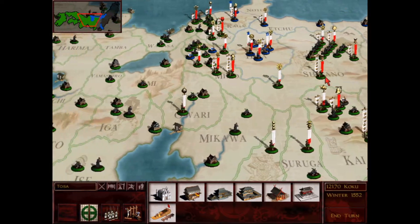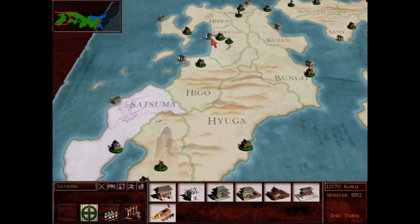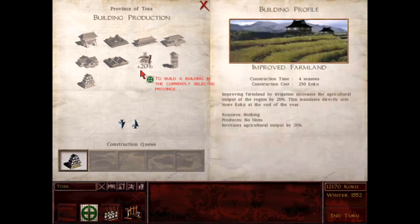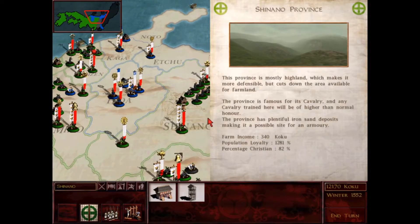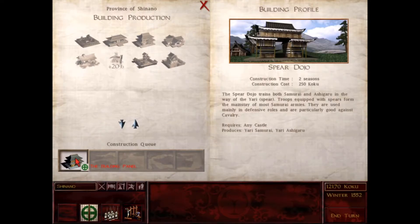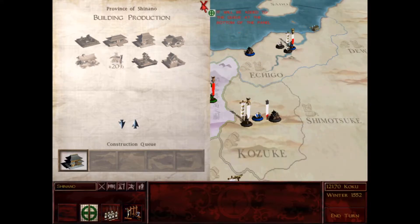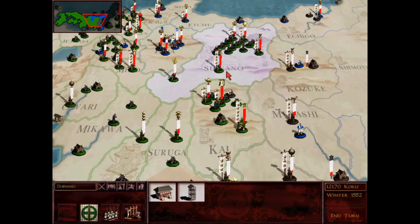Here we are - got my troops moved up. My building decisions this time were a little more modest. I'm still waiting for this golden palace to be built in Satsuma. Instead what I'm looking at is building a fortress here in Tosa so I can get to that next level of building improvements for my Nodachi samurai produced here. Since Shinano can produce cavalry with an honor bonus, I would like to produce cavalry here at some point. I'm building a spear dojo in Shinano - that way I can eventually move on to building a large castle and then build a horse dojo so I can produce Yari cavalry here. There are iron sand deposits in Shinano so that'll be a good place for Yari Cav with extra armor and extra honor.